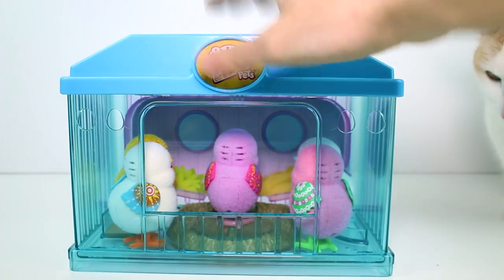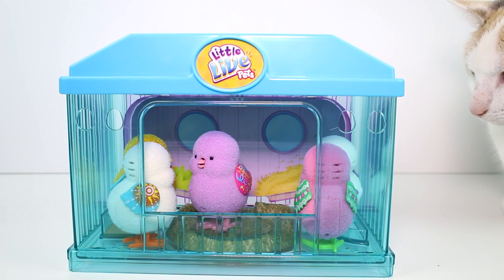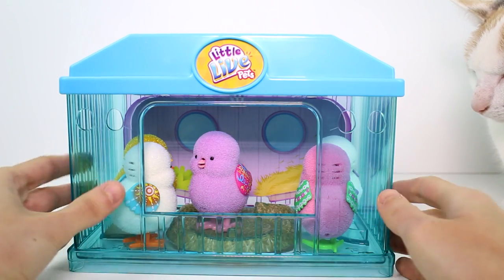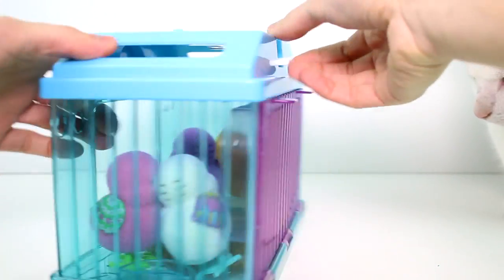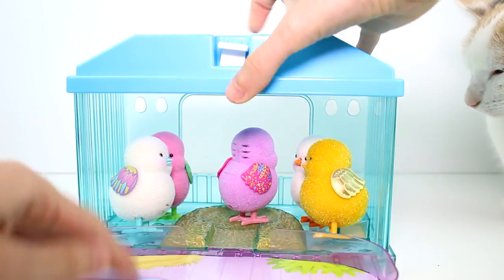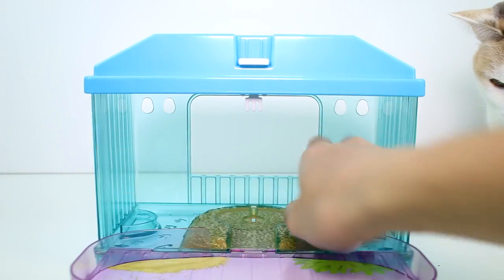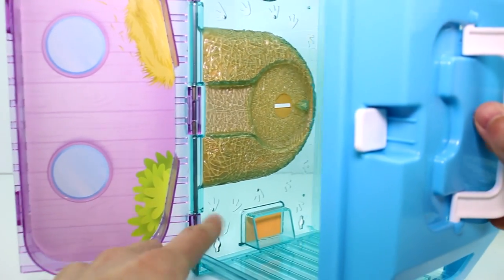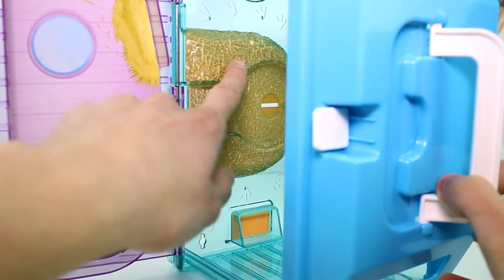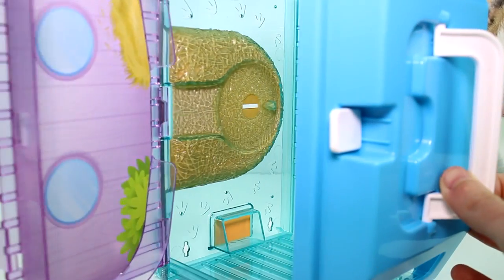Oh, she's backwards — gotta flip her around real quick, they're all backwards! But they're so cute, I love it. This is all see-through, it's really nice — you can see them from all angles. Inside there are little chick footprints, and this is supposed to be hay so it's textured to look like hay, which is really awesome. You can totally set the egg in there too.